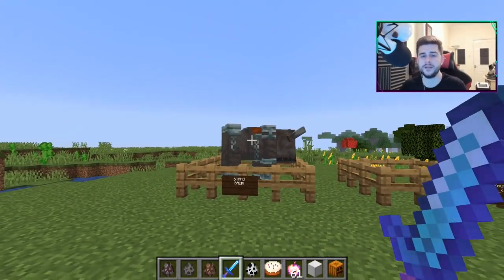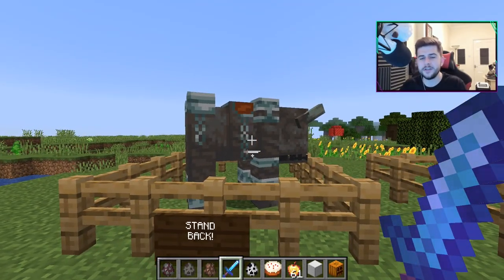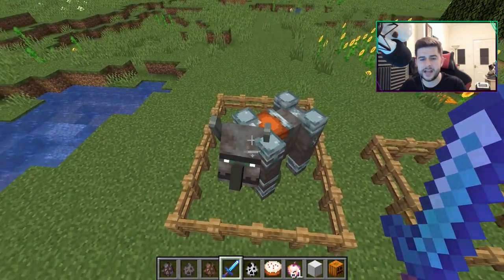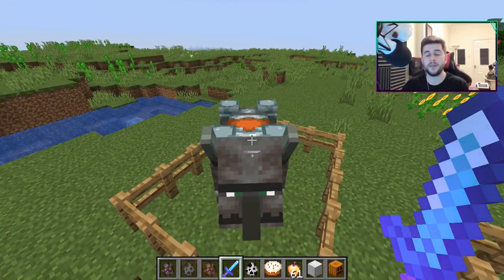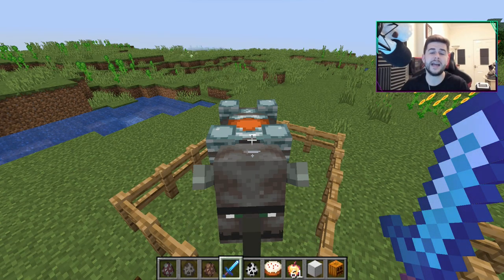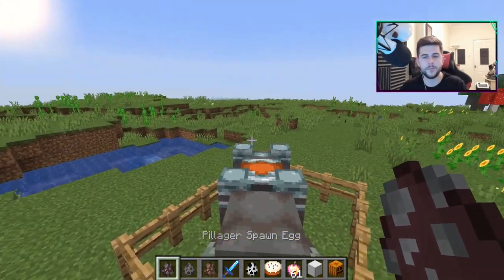This guy, on the other hand, is incredibly dangerous and incredibly strong. He definitely needs some tweaking — I can definitely see some changes that are going to be happening with this guy. The beast himself cannot be ridden, at least by us the Minecraft player — at least in this snapshot. I originally thought it would be the pillager that would be on his back, which would have been so much fun.